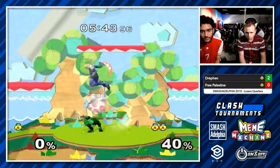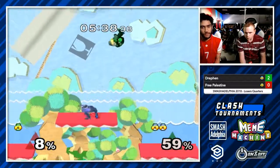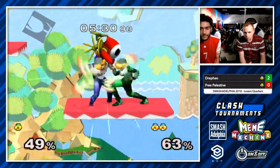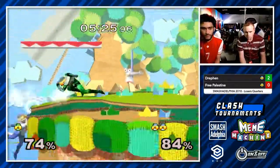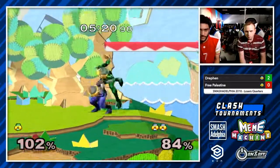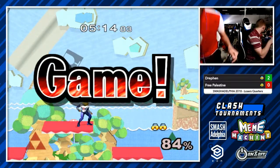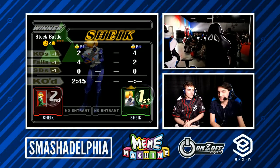One stock remaining for Free Palestine in this set. He just needs the one grab — but he's had Drefin up in the air a couple times this stock already and hasn't really taken advantage; he hasn't been punishing those landings, and that's something Sheik is pretty bad at. Meanwhile, Drefin's been doing exactly that the entire time. And another waveland grab — Dynasty is going to do it. 3-0 for Drefin. So Drefin in this Sheik-heavy bracket, it looks like it's not going to be a problem for him. He's looking scary, man. I believe.